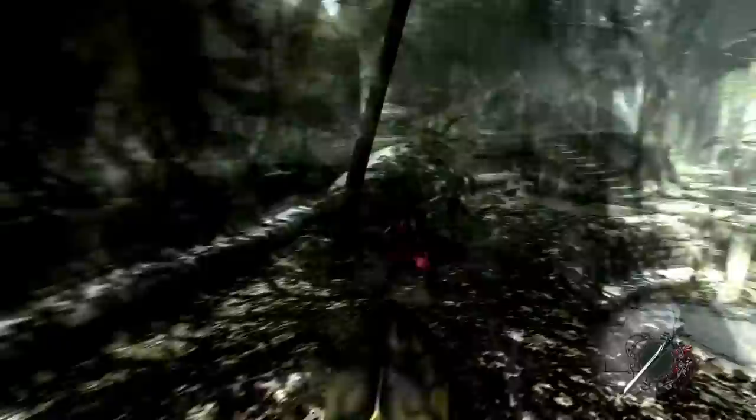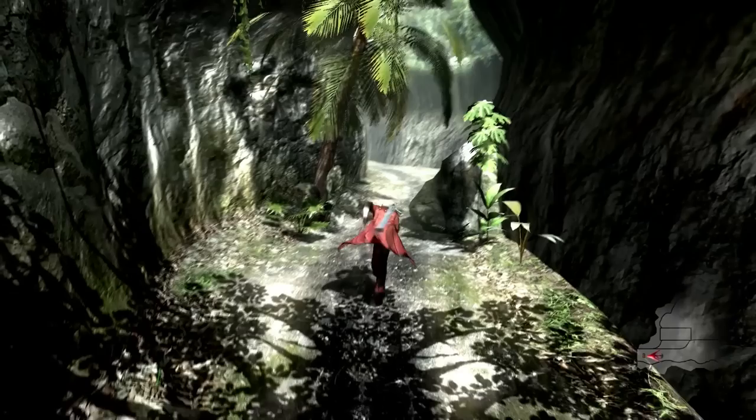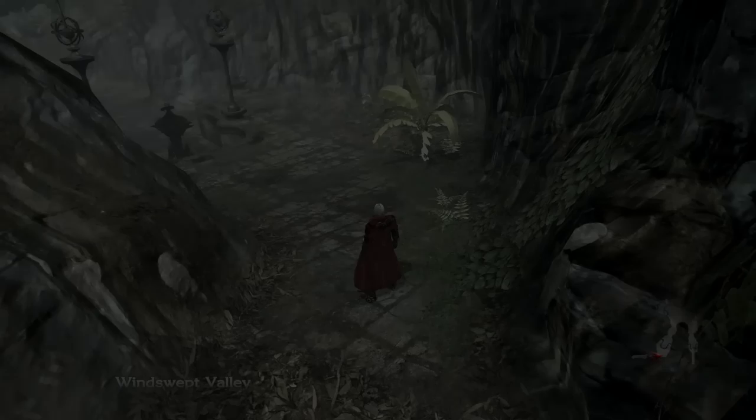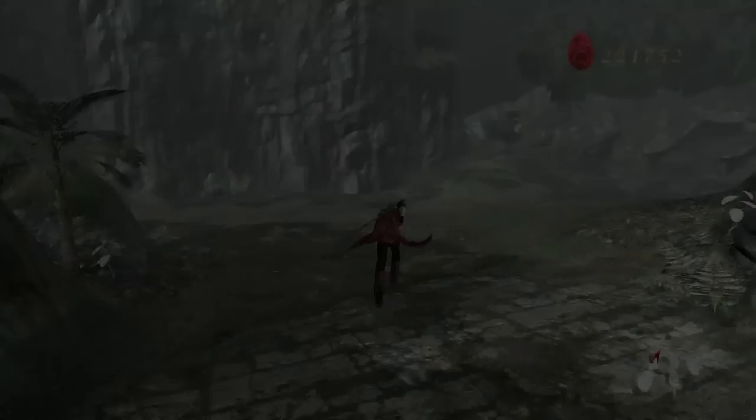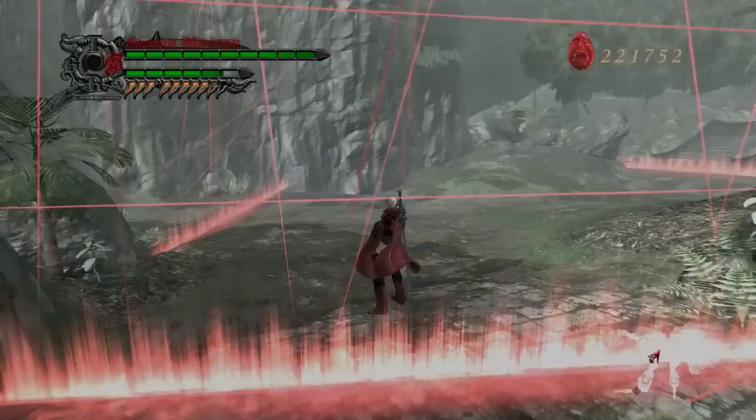So yeah, there's Godfist, which is a distorted version of the straight for Gilgamesh — that's the step-back punch. I think that's the single highest damage attack in the game. Vergil might actually have some stronger moves, but I haven't played around with him too much since Special Edition came out. All of the really obnoxiously damaging moves involve distorting.